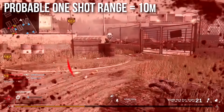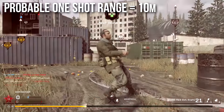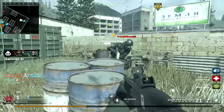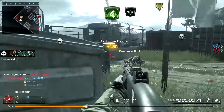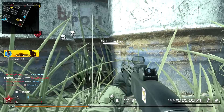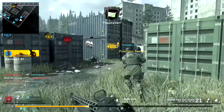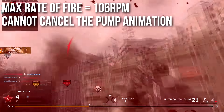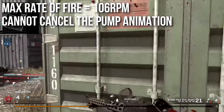I just assume that most of you are going to be running stopping power because it's the most popular perk, but it's just a little bit less than the optimal range where you'll get one-shot kills. And especially if they're injured, it'll be very easy to get one-shot kills. The maximum rate of fire is 106 rounds per minute. That's roughly twice the rate of fire as a standard sniper rifle in most Call of Duty games.